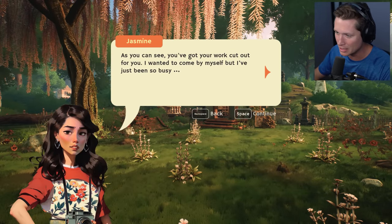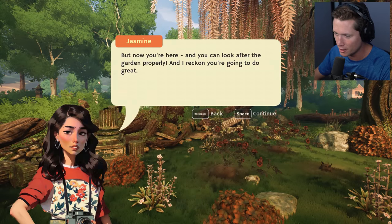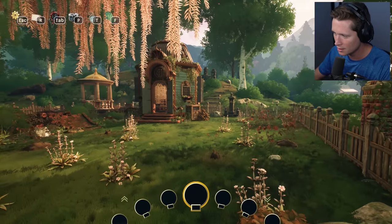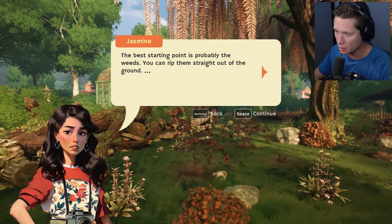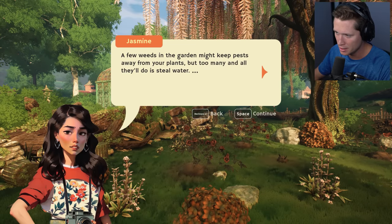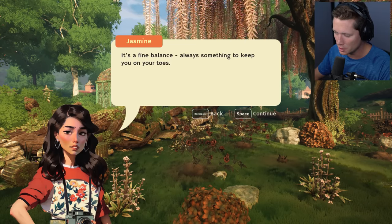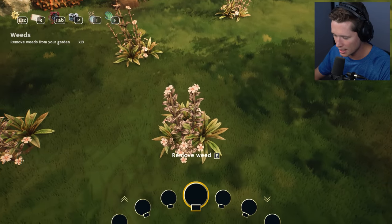As you can see you've got your work cut out for you. I wanted to come by myself but I've been so busy, but you're here and you can look after the garden properly. The best starting point is probably the weeds — you could rip them straight out of the ground. A few weeds in the garden might keep pests away, but too many and all they'll do is steal water. It's a fine balance.